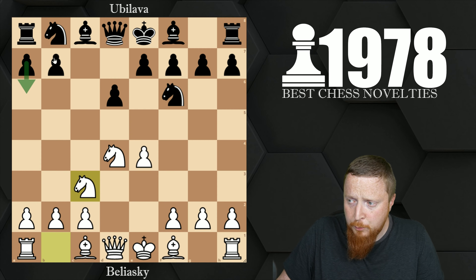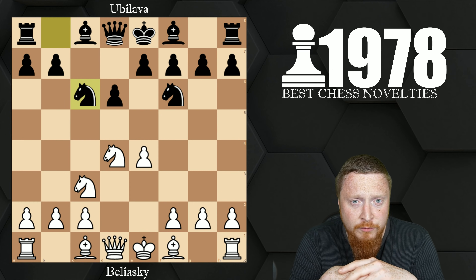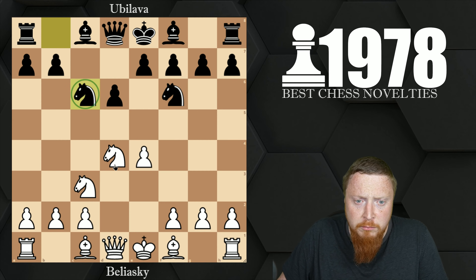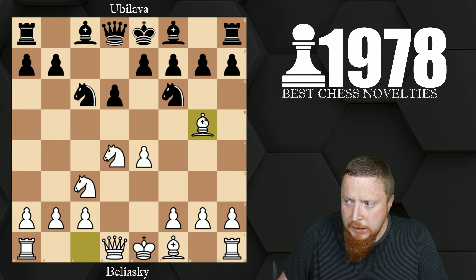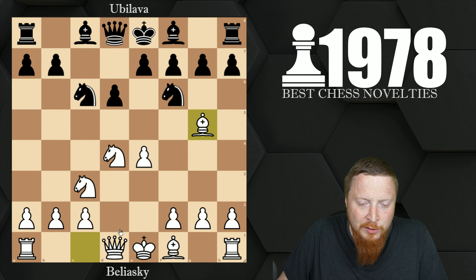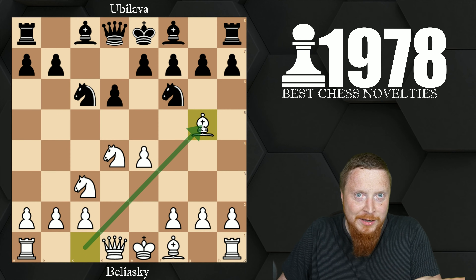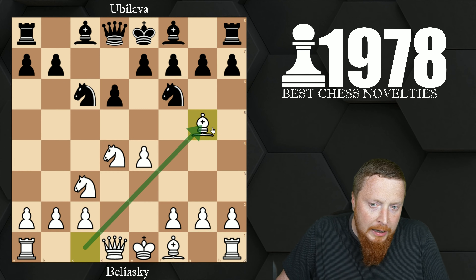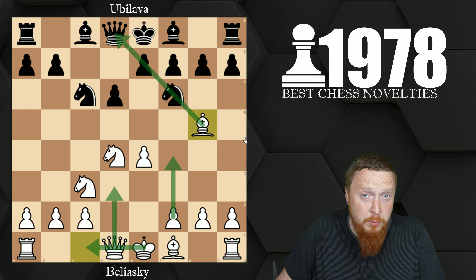We've seen a6 being played — the Najdorf — but knight c6 hasn't been seen in any previous videos; this is the classical Sicilian, obviously a very decent developing move attacking the center. The main move is the one Believski played: bishop g5, which is the move we looked at mainly against the Najdorf. The general idea of moving the bishop here is to pressurise black as much as possible, move the queen, castle queenside, and then use the f-pawn in a lot of cases.